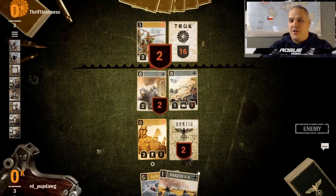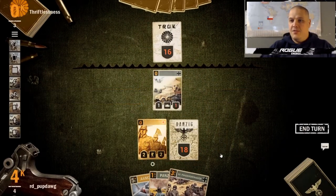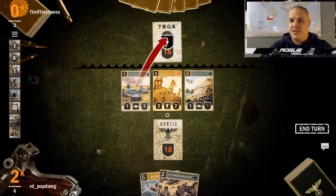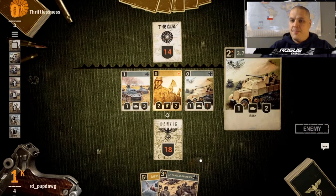He drops an Akita down. We get lucky — I preferred it hit face and it did hit face. Akita is a good value unit because you could usually get a two-for-one on it, but we got lucky there.